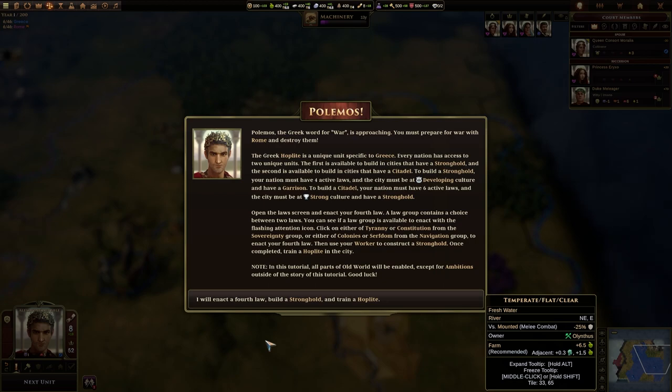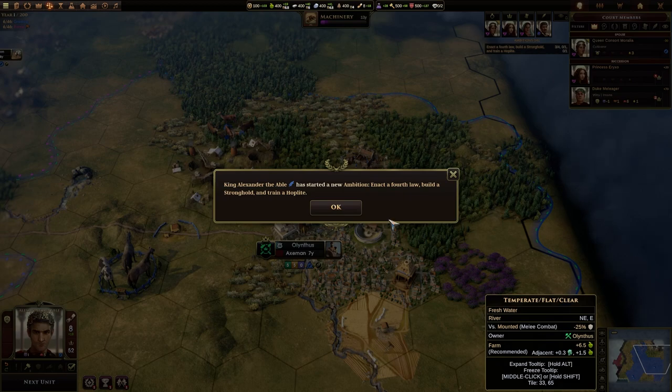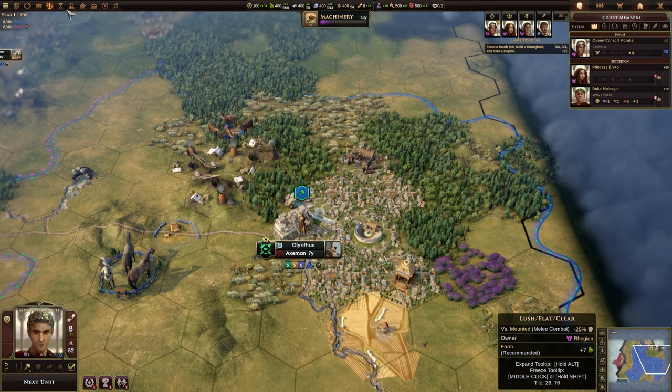To build a stronghold, your nation must have four active laws, and the city must be at developing culture and have a garrison. To build a citadel, your nation must have six active laws, and the city must be at strong culture and have a stronghold. Open the law screen and enact your fourth law. A law group contains a choice between two laws. You can see if a law group is available to enact with the flashing attention icon. King Alexander has started a new ambition: Enact a Fourth Law — so that's what we're going to do.